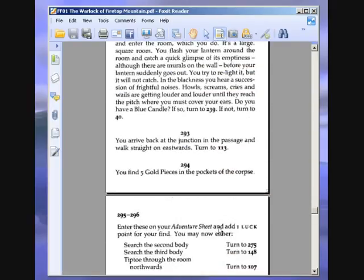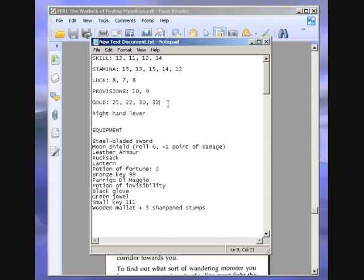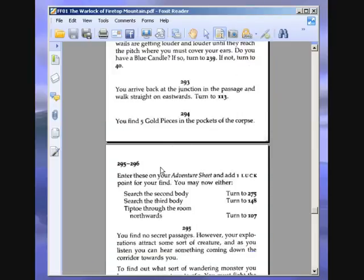Three bodies lie in the chamber. You may either search the bodies or tiptoe quietly through the room. We are going to search the first body. 294. You find five gold pieces in the pockets of the corpse — enter these on your adventure sheet and add one luck point for your find. I think after the first body, the rest of them are nasty. The second one is actually a monster and is quite deadly — if he manages to get a hit on you, he paralyses you and kills you. So we're going to tiptoe through the room now at 107.